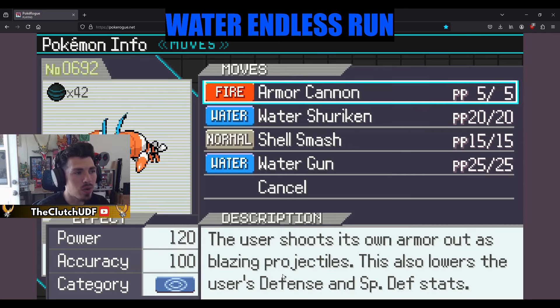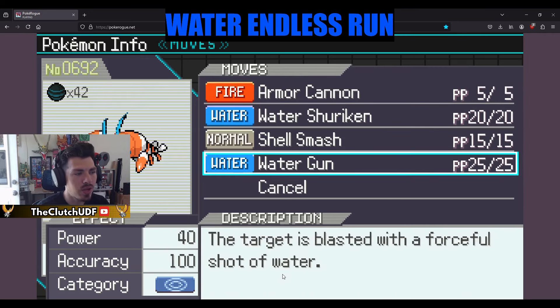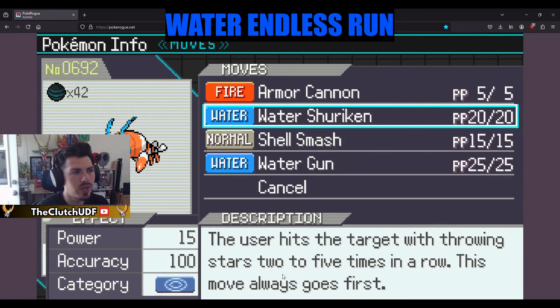Rocking the egg moves: Armor Cannon, Water Shuriken, and Shell Smash. Water Gun is just a regular move, but these should be really good — Water Shuriken especially for priority.